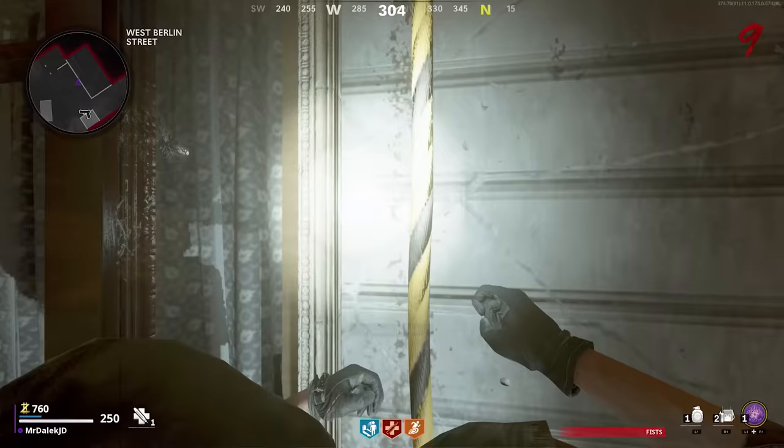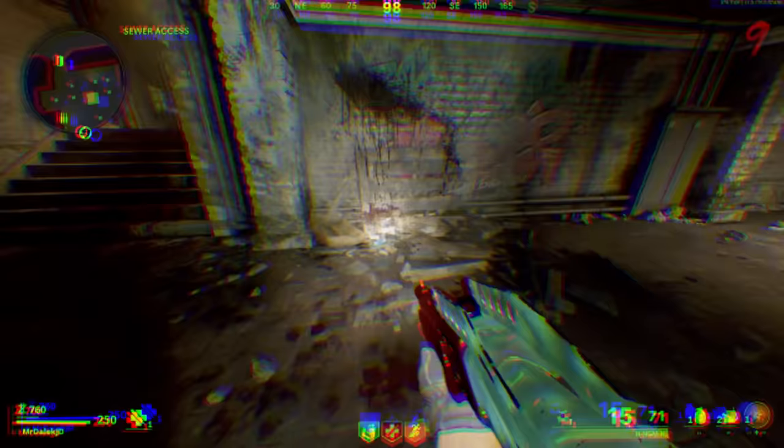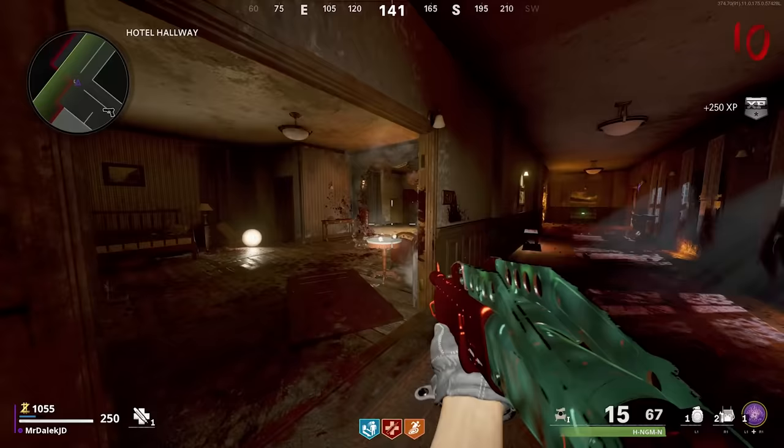Make your way to West Berlin Street and take the grapple up to the department store, and on this shelf you'll find the bunny's torso. The fifth bunny part can be found in this corner here in sewer access, and the final part is in Hotel Room 304 on this desk.